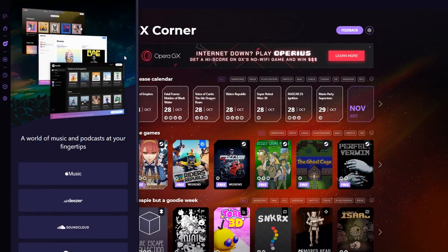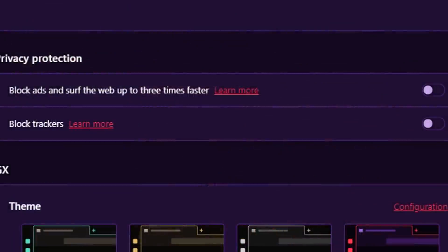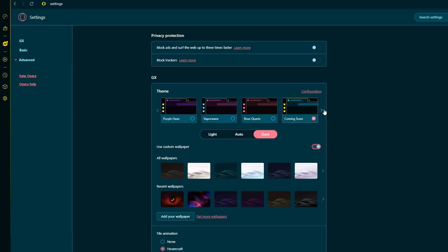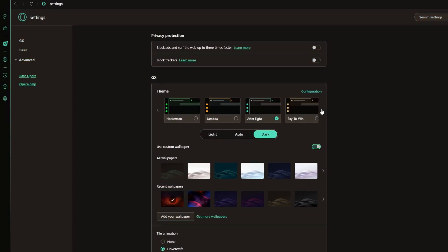Opera GX also includes a built-in music player that includes Apple Music, SoundCloud, Spotify, Tidal, and YouTube Music directly into the browser. And it even comes with a built-in ad blocker that you can enable off and on, so that way you can choose who you want to support with ads. And all of this is as customizable as you want it to be. You can change the color and the sounds and all of the extensions for your preferred browser needs.